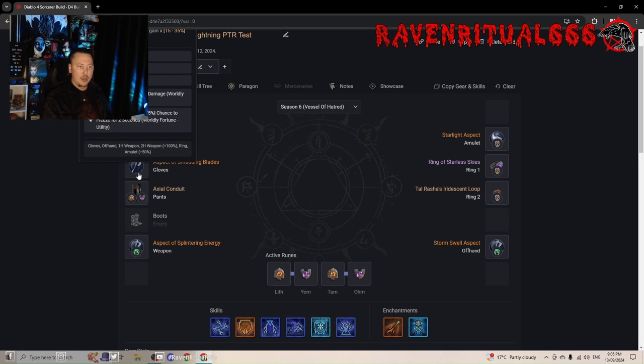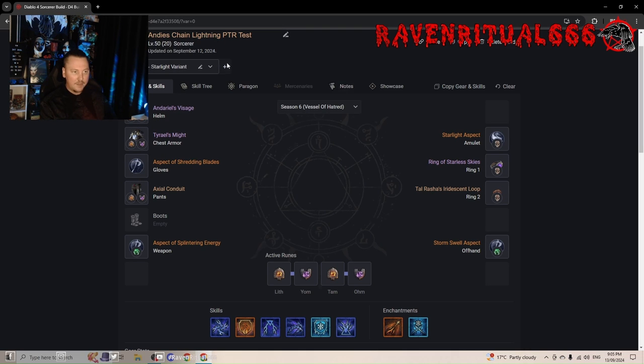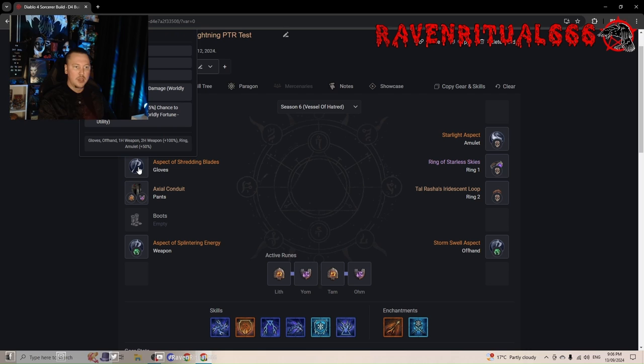For the gloves, I've got two different setups. I've got the Starlight variant and the Fist of Fate variant — the Fist of Fate variant is what I've used to do Pit 90, but otherwise the first setup you should run is the Starlight variant. For gloves you want Ranks to Chain Lightning, and you can temper Crit Damage and Chance to Freeze. Chance to Freeze is very nice because with our skills we can get Ranks to Hoarfrost, which gives us more multiplicative damage to Chilled and Frozen Enemies.